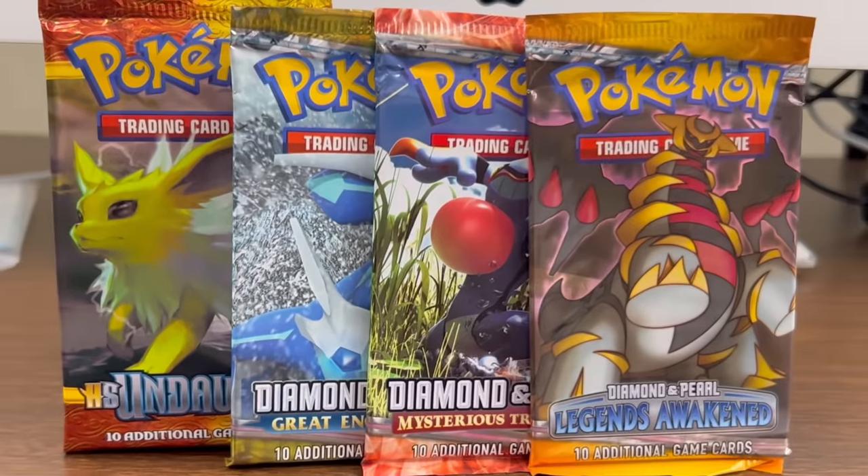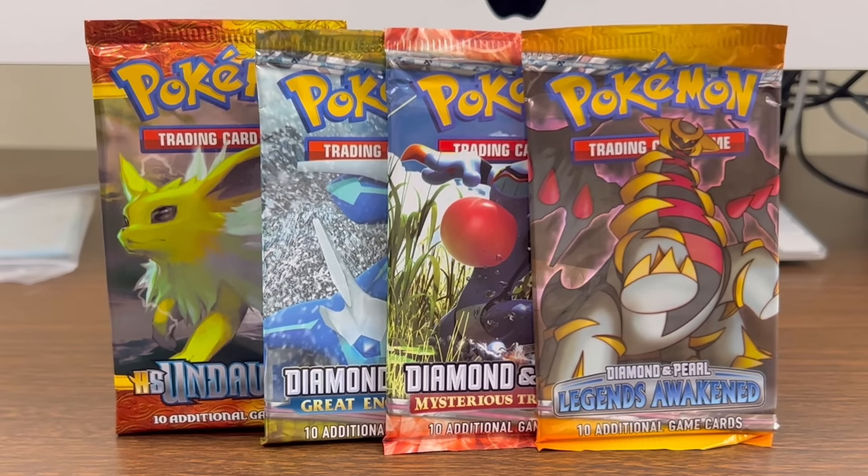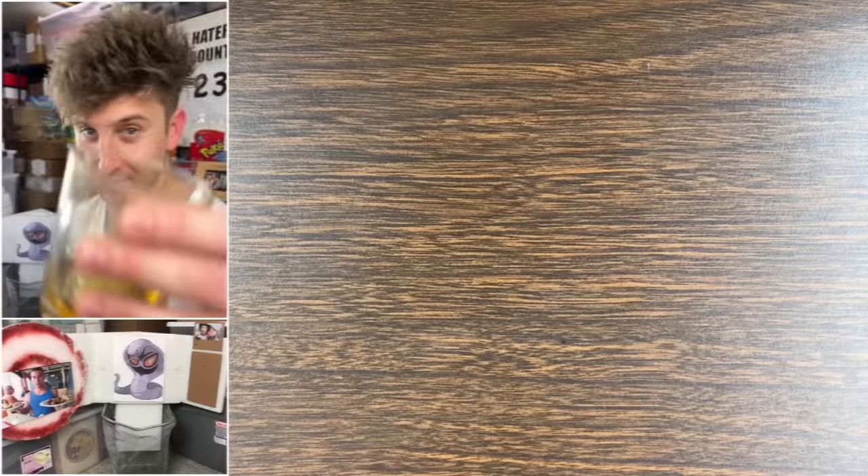Giveaway winners have been selected — check the description and claim your prize. For today's video we're gonna warm up with modern, then we'll be opening an assortment of vintage Diamond and Pearl and HeartGold SoulSilver booster packs. All pulls go to one lucky winner — all you have to do is like, comment, and subscribe. Now grab your favorite beverage and let's go.